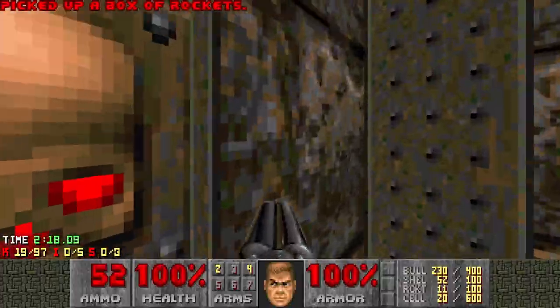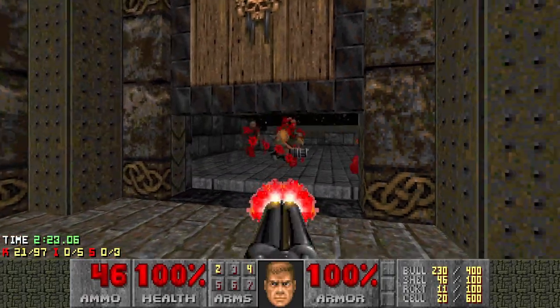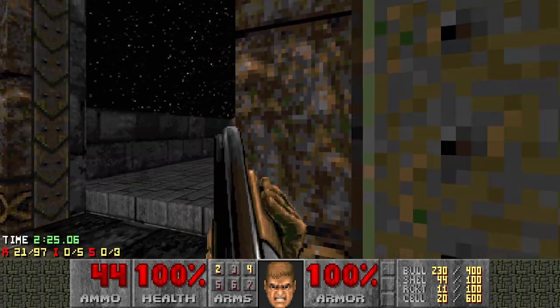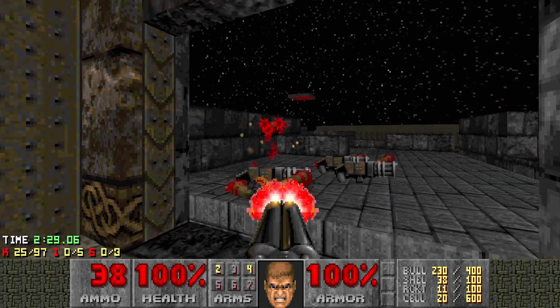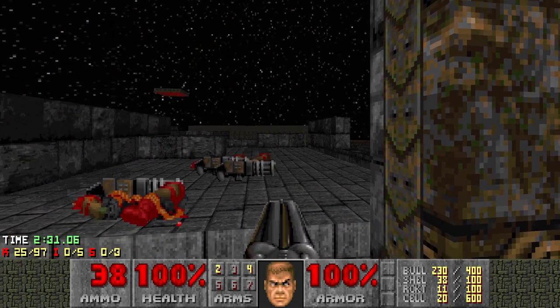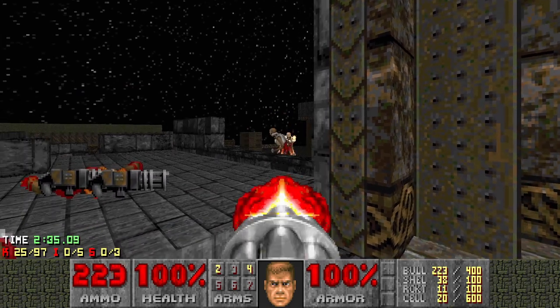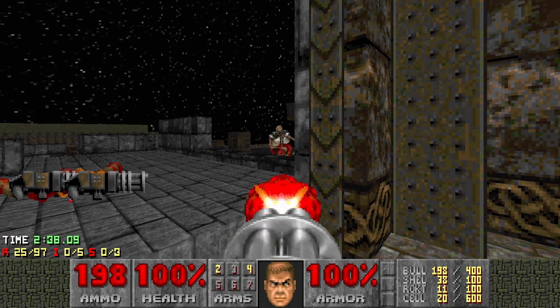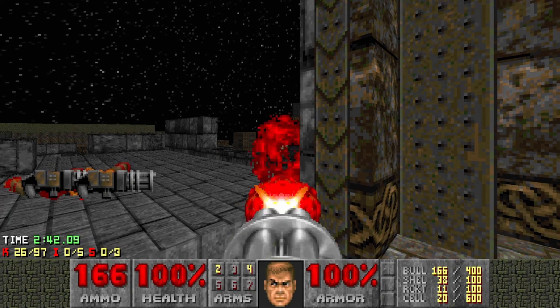Nobody's moving until I get the switch. There we go. Let's get rid of the chaingunners. Watch out for the spectres as well, although they can be helpful here. Two revenants over there. Just want to scan them with the chaingun here. Just tapping away to get my accuracy, just taking them down.